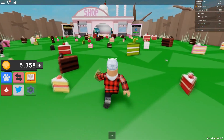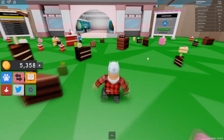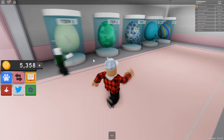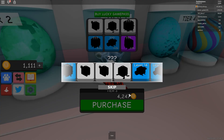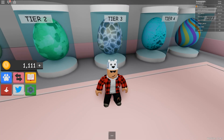We have enough money for a tier 4 egg. I'm not entirely sure what is in there, but we will have a look in a second. At the moment I have 5,300 coins. Let's go and buy ourselves a tier 3, which is like $4,000. Let's go ahead and purchase ourselves a tier 4. What are we going to get? Give me something good. Our blue level 14 — I received a crocodile.